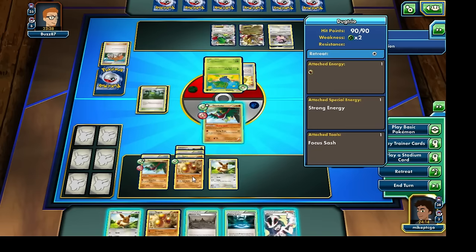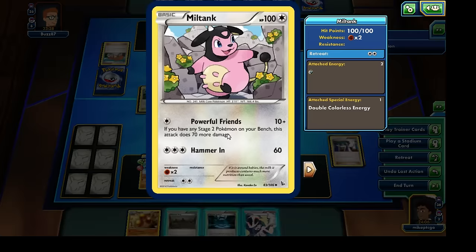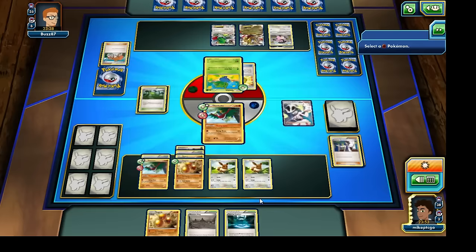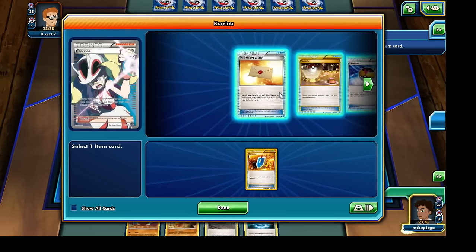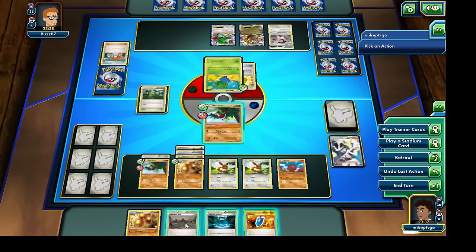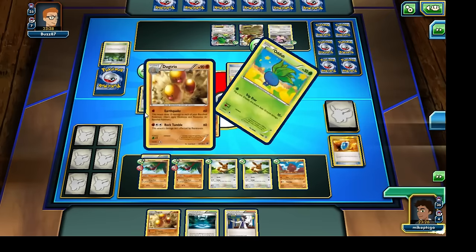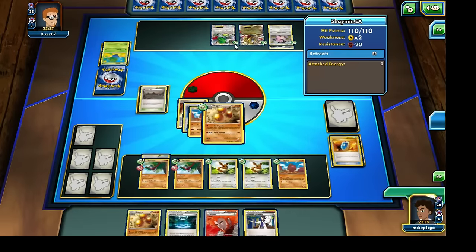Things are definitely going quite well for us right now. Let's bring out the Dugtrio. I'm going to use Karina — we have a Dugtrio in hand — and look for a Diglett and a VS Seeker. Let's bring out a Diglett onto the bench. I'm going to get rid of the opponent's Stadium card, retreat that Hawlucha, bring out the Dugtrio, and hit for 80 damage for a single Energy attachment. No backlash from this attack, so these Mountain Rings are definitely paying off.